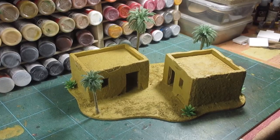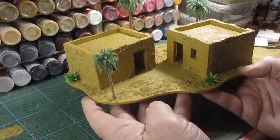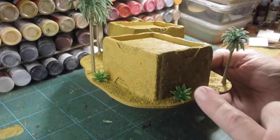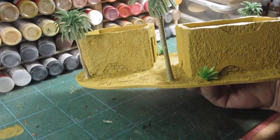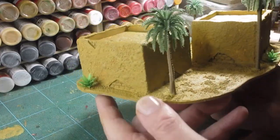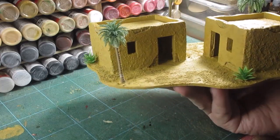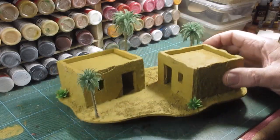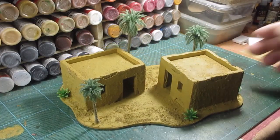There we go, just about finished — everything's all sanded and glued up, pasted up, sand paint done, stuck some little plants on there. It's now the big dry brush up — three or four shades of dry brushing to be added. It didn't turn out too bad, it's my sort of thing anyway. The doors and the roof hatches will be added later once all the dry brushing is finished.